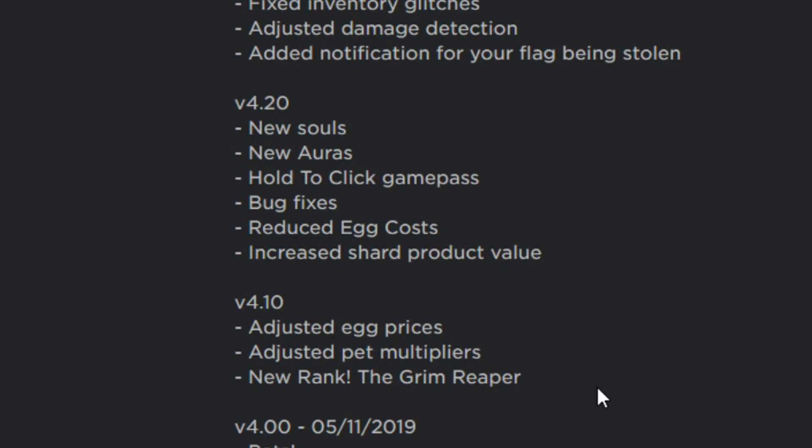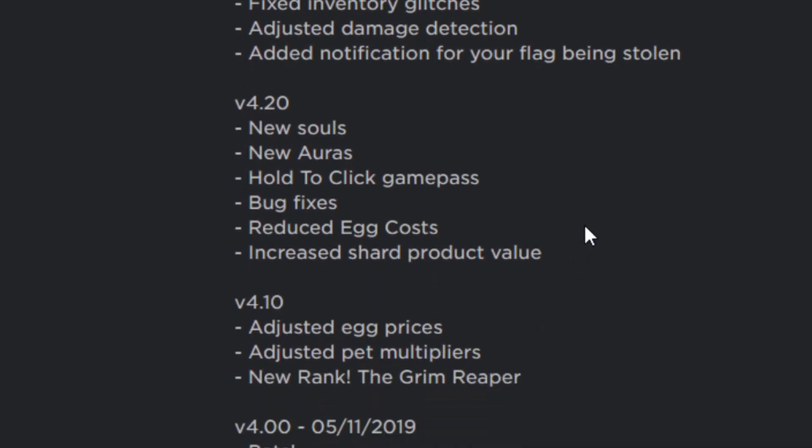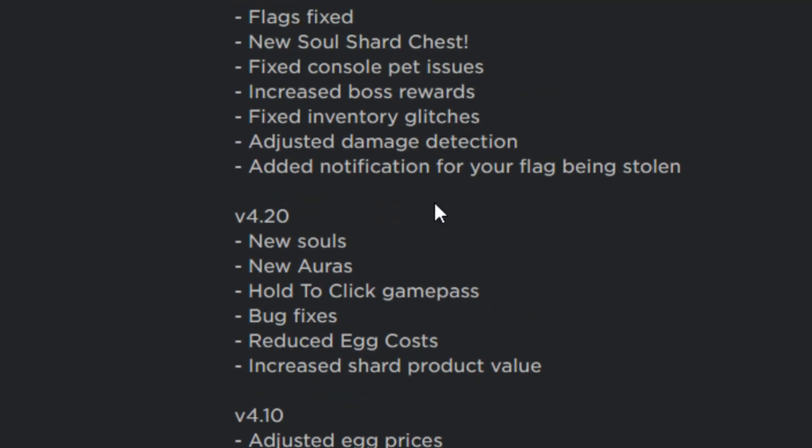The Grim Reaper rank is gonna be very tough to get — there are a few people who've already gotten it, I've talked to them in the Incentive Discord server, so congrats to you guys. There are also more new souls, new auras, hold-to-click game passes, reduced egg costs again, and increased shard production value — so they're working on balancing the economy of the currency, which is really cool.